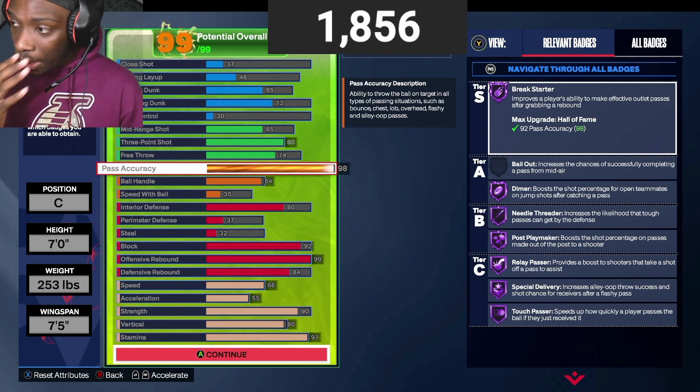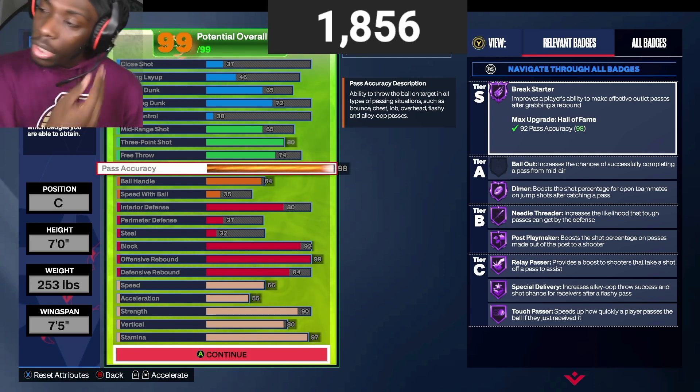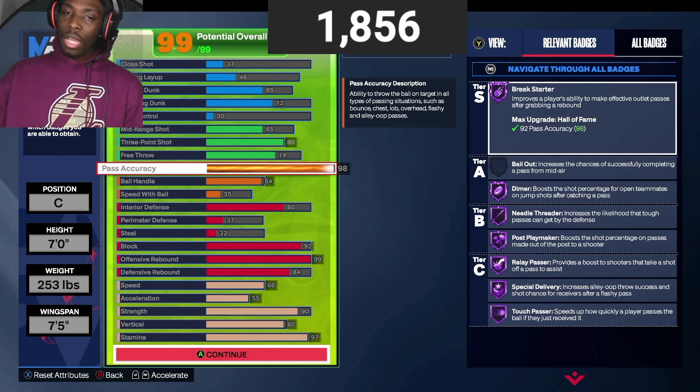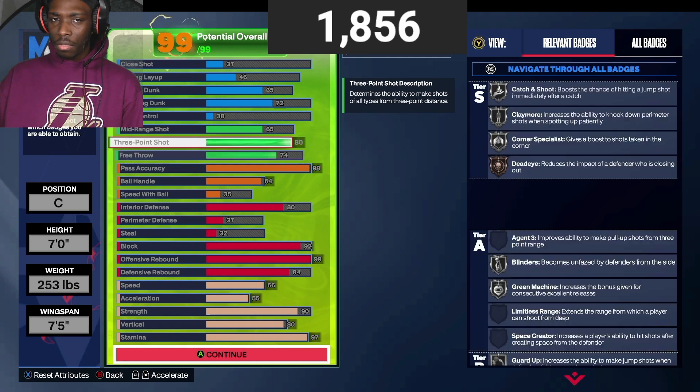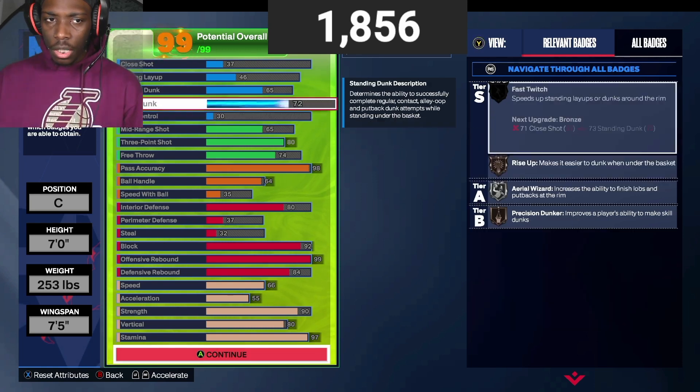This is a build for rep if you're trying to grind fast, because if you win with this build you're gonna get like 30k a game just based off your teammates being able to complete your assists. You grab boards, play good defense, and you can shoot a three if you need to.